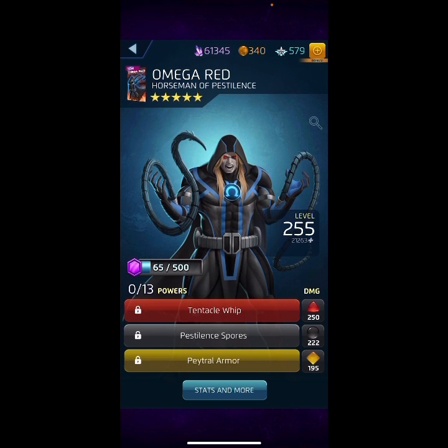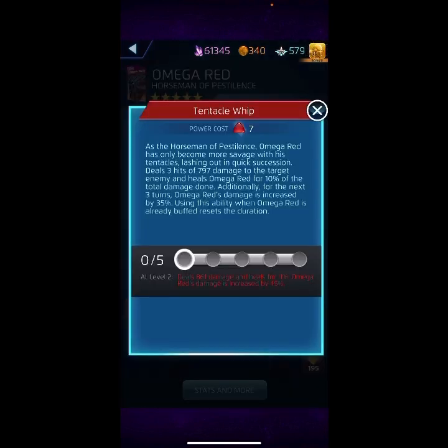The red ability is called Tentacle Whip, same as the three-star version. Red power cost seven. As the Horseman of Apocalypse, Omega Red has only become more savage — lashing out a quick strike that deals three hits of 797 damage to the target enemy and heals Omega Red for 10% of the total damage done. Additionally, for the next three turns Omega Red's damage is increased by 35%. If Omega Red is already buffed, this resets the buff duration.